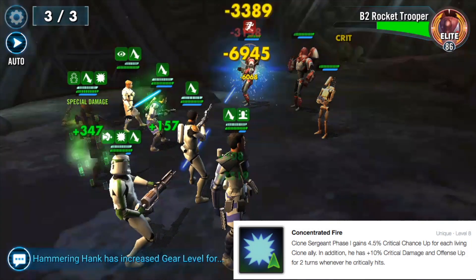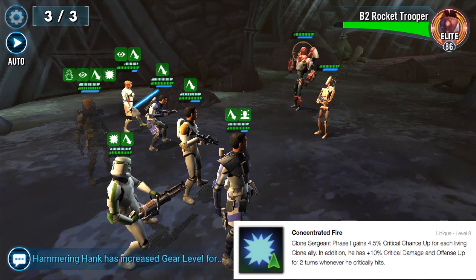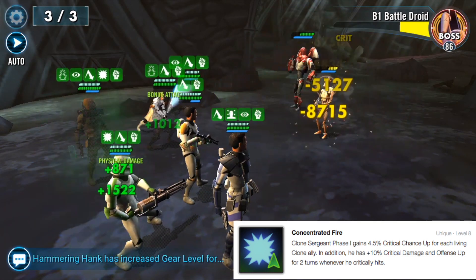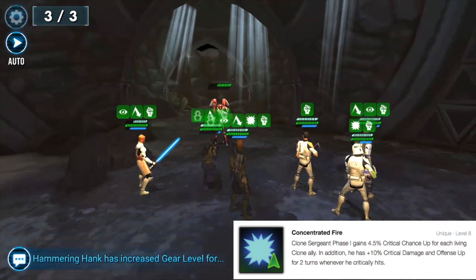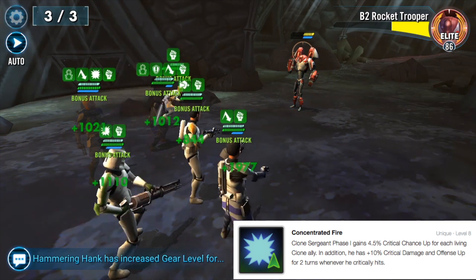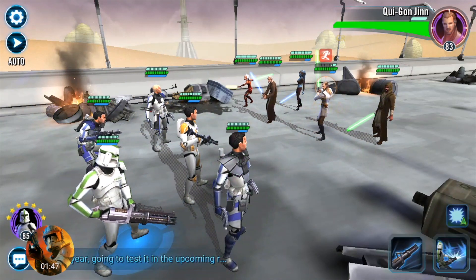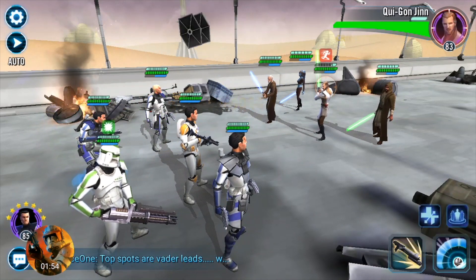Lastly, Concentrated Fire is his unique ability, where the Clone Sergeant gains 4.5% critical chance for each living clone ally, plus 10% critical damage and Offense Up for two turns whenever he scores a critical hit. Under a Commander Cody zeta lead he gains 22.5% critical chance when all clones are present, plus 30% from the Cody lead, plus his base 40% critical chance. That adds up to a 92.5% chance to apply critical damage — pretty deadly in a clone lineup.